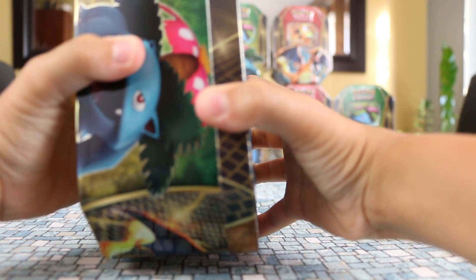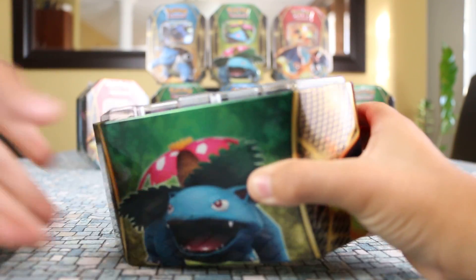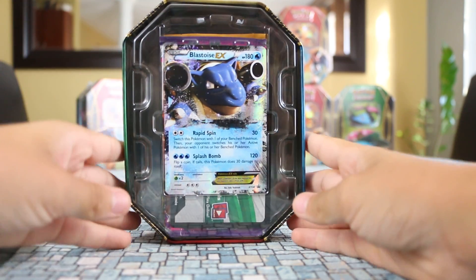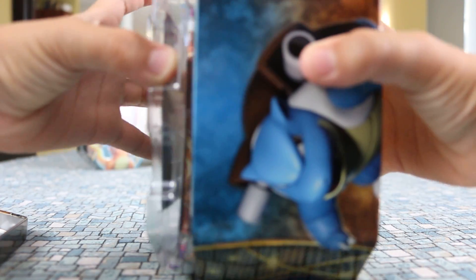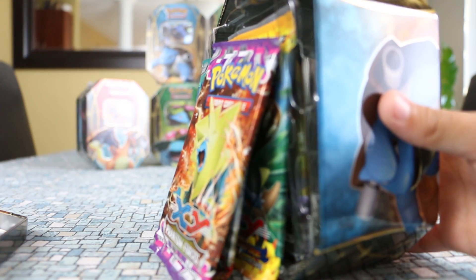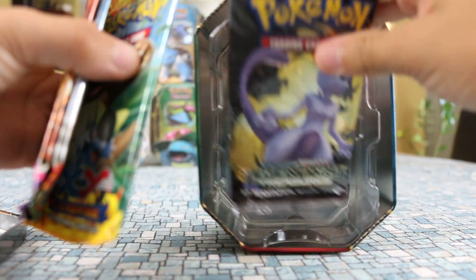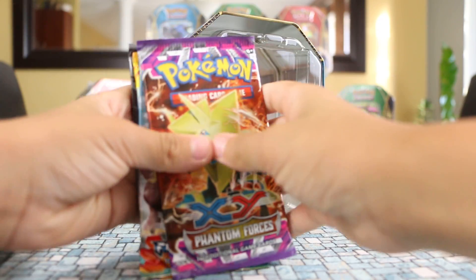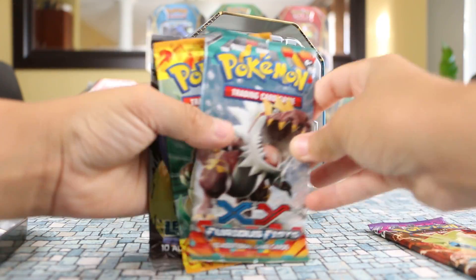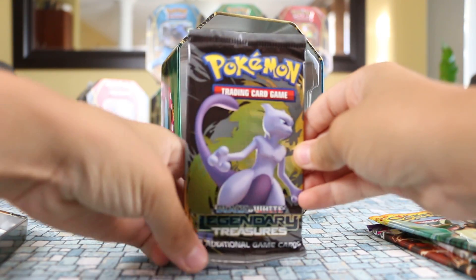So here we are, Blastoise with all its glory. If we take the top off of this — man, this is wedged on. There is the Blastoise card, and let's just put that aside. You get the code for the tin, and it comes with four different packs: one Phantom Forces, one Furious Fists, one Flashfire, and one Legendary Treasures.